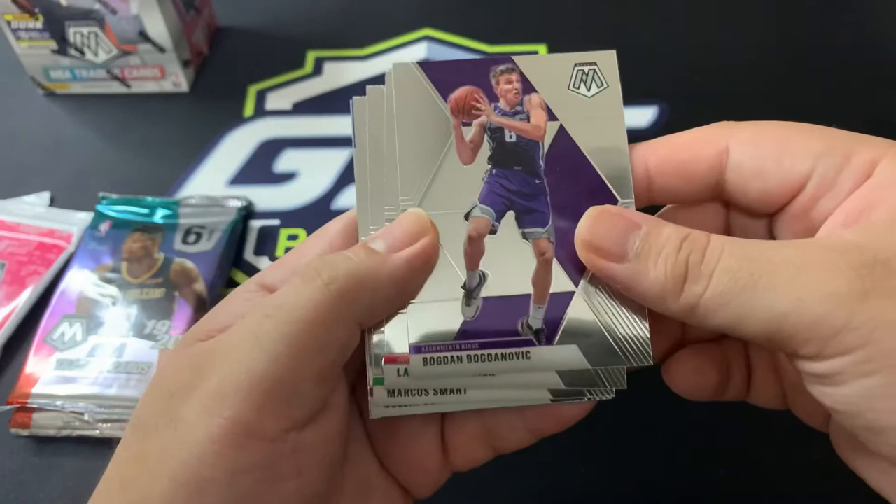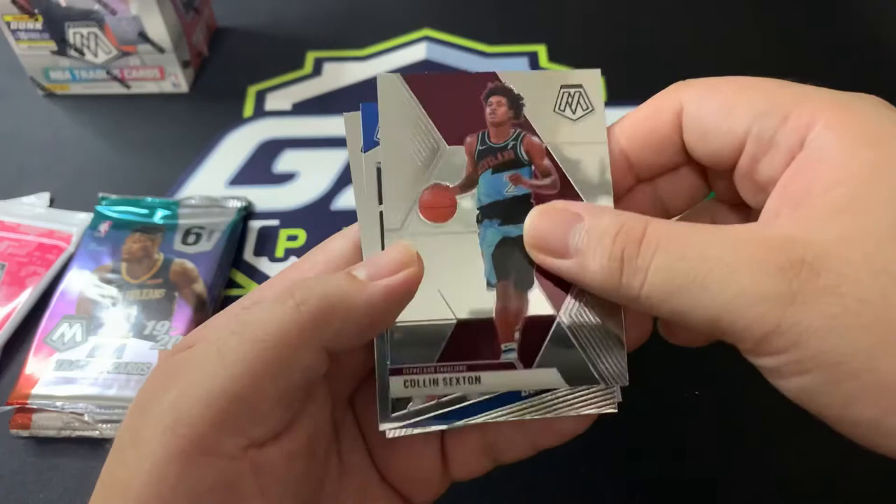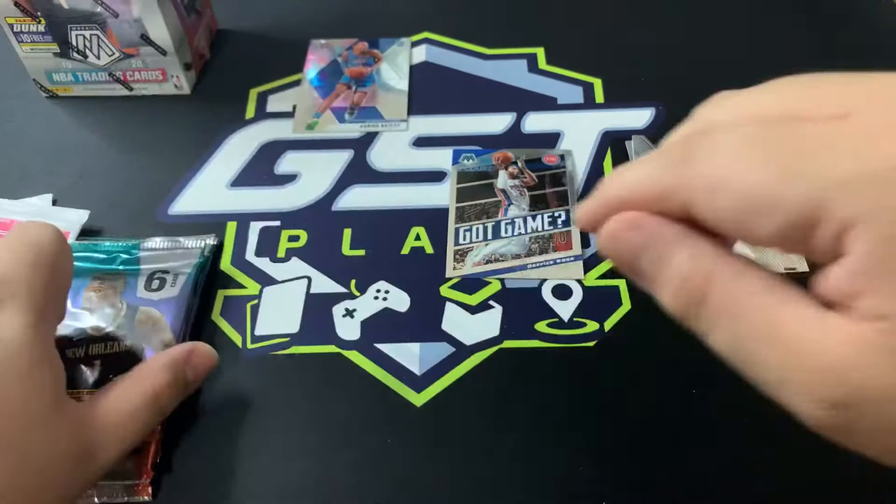Bogdan Bogdanovic from the Sacramento Kings, Marvin Williams for the Chicago Bulls, Marcus Smart from the Boston Celtics, Colin Sexton for the Cleveland Cavaliers. We've got a team card of Derek Rose and a Darius Bazley for our rookie. That's a good card, I'll set that aside.